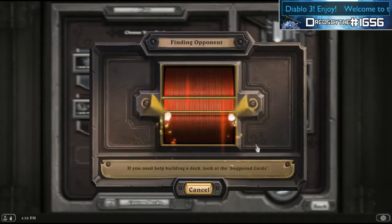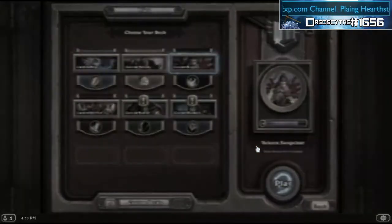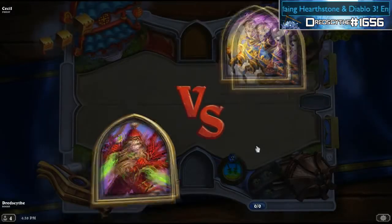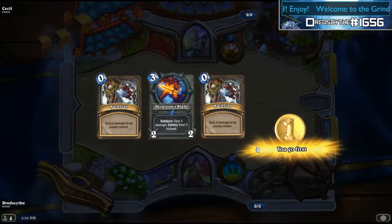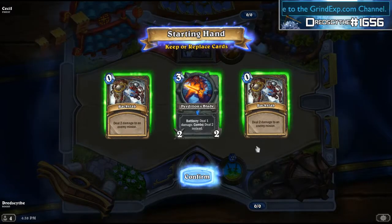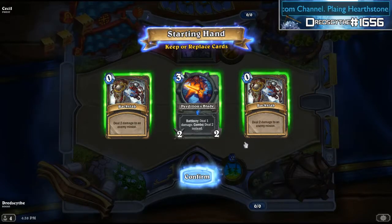I really need to get shadow steps in there. The simplest combo with shadow steps is SI:7 Agent — they're 3/3. The combo is deal 2 damage, so on turn 4, if you put one down on turn 3, on turn 4 you shadow step it, bring it back out, deals 2 damage, and you have two more mana crystals to work with to do something like a rogue blade.